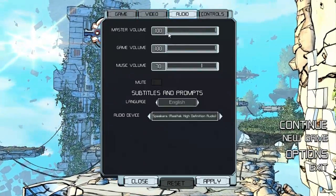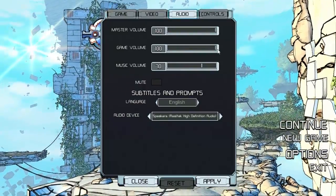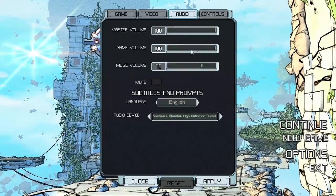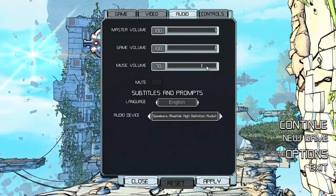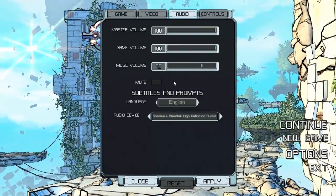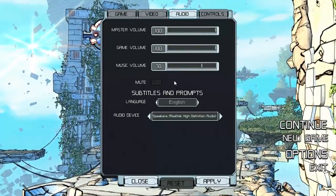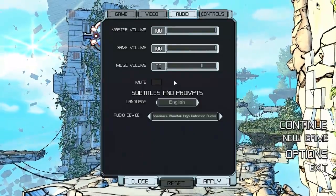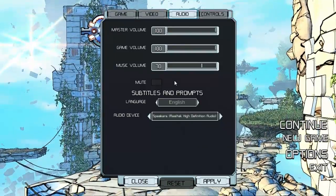Audio: master volume is the volume of everything. Game volume is the game sound effects and probably the voiceover volume as well. Music volume is what you hear in the background — the awesome music. Play the game just for the music; it's worth it. You can probably pick up the soundtrack too — I have every intention of buying it.